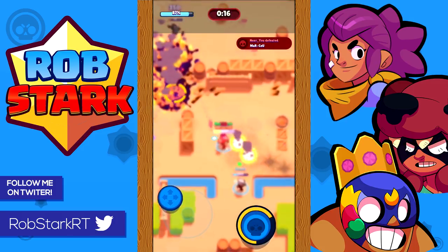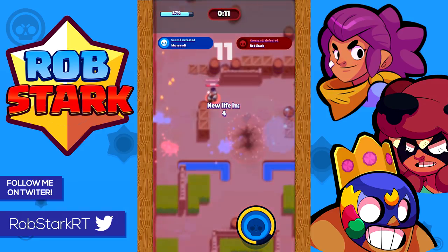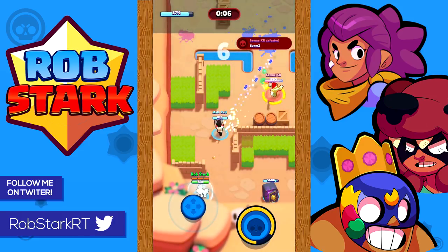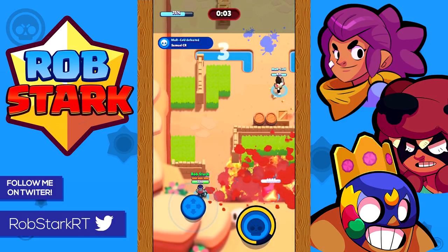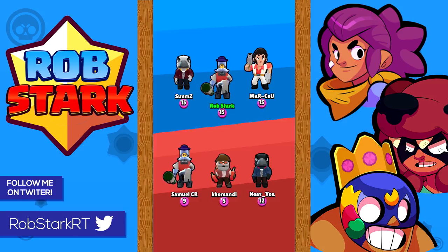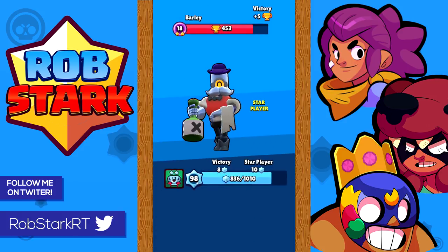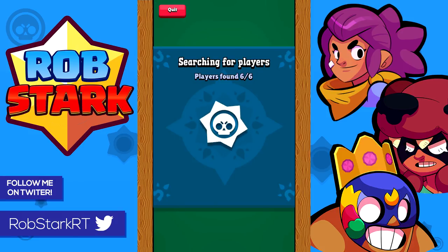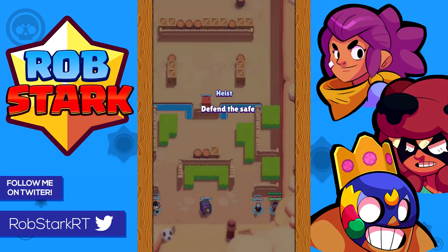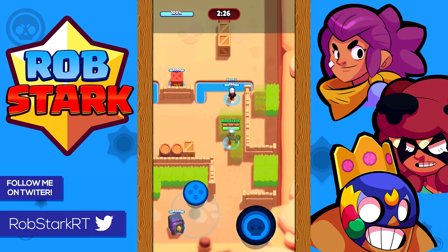Both brawlers excel once countdown starts, as it becomes easier to predict enemy movement and they can be forced into your shots. You can save your super for your team's countdown, as it will make it much harder for the enemy team to approach. For team composition in Smash & Grab, I'd recommend pairing Dynamite or Barley with a support brawler good at carrying gems like Poco, Bo, or Pam, with an aggressive brawler like Nita, Shelly, Tara, or Bull.